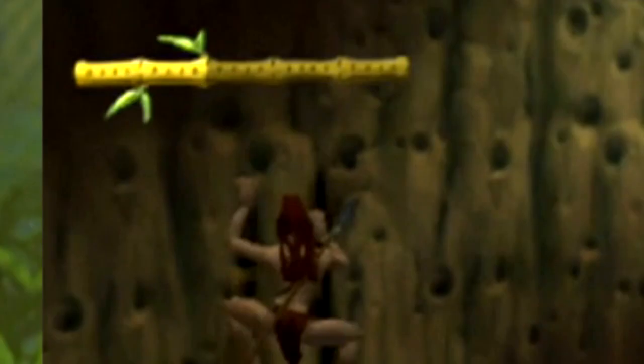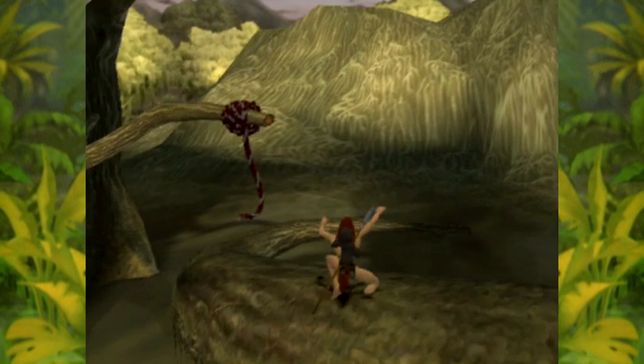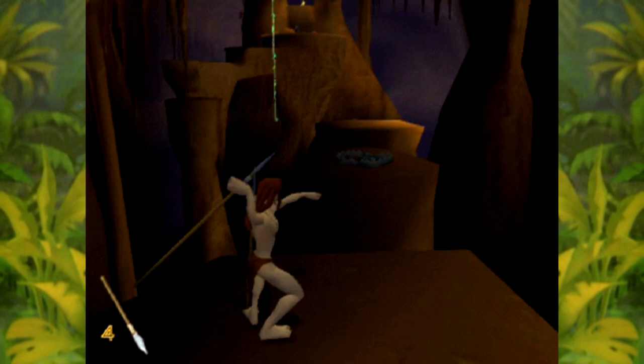Fortunately, bananas refill your health — just about. Just look at how minuscule the replenishment is. Banana bunches refill your health more substantially, but honestly there's barely any point in a single banana, considering just about everything kills you. Luckily, the enemies aren't too difficult to get by. As for tougher enemies, you can wrestle them by rapidly tapping the square button. You can also spice things up a little with a spear, which can be used to separate vines to make them usable, disable traps, and harpoon enemies from a distance.